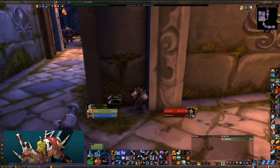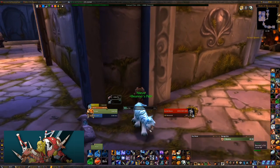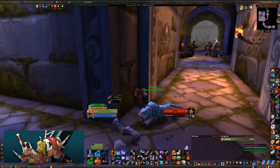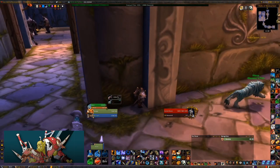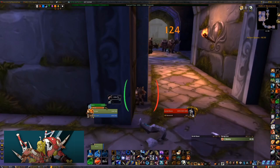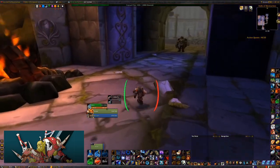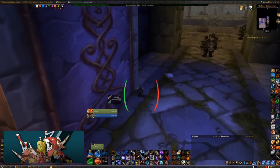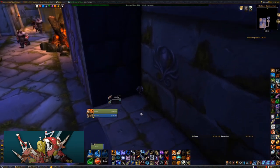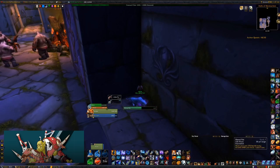Clear combat, pop back up, get my pet back up, get some mana and get ready to go. For the next pull I'm going to send my pet in to the reaver then send him back to the far reaver so he'll definitely despawn way before I get to the next feign death spot. I'll feign death around this corner, get nice and deep into the corner, feign death out of combat, pop back up, get my pet back out, and heal him up for the next pull.